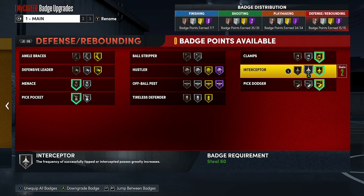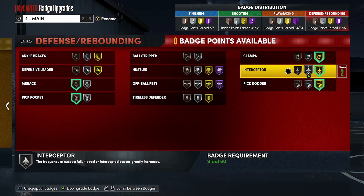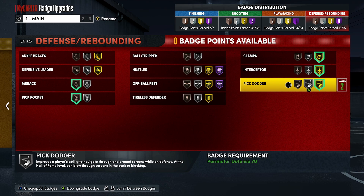Interceptor on gold — since they took out all those steals, I don't need Hall of Fame; gold is actually just fine. It helps me with certain catch animations. If I want to jump in the air and catch that pass in one hand, I got that. This is all depending on my timing and usually I have good timing. Interceptor on gold is definitely a must — it helps me with certain animations, I gotta have it.